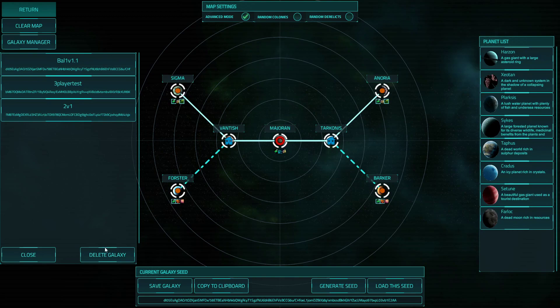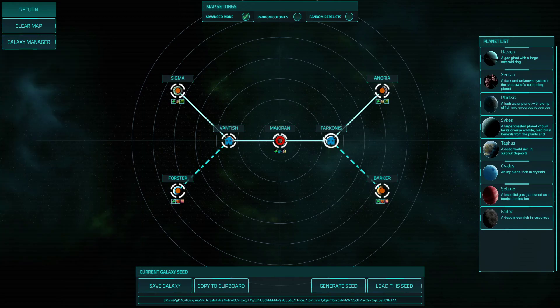This of course adds tons of new options for map making. For example, I made a quick, nice and easy symmetrical 1v1 map with some safe systems, some wormhole systems, and a colony system in the middle with custom resources on each and every system to make it as balanced as possible.